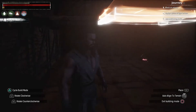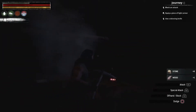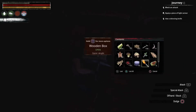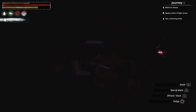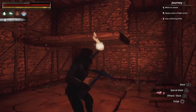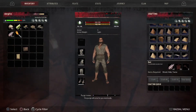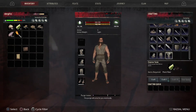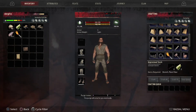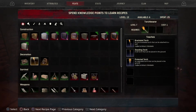I finish up the last couple of ceiling spots from inside the base, completing the overhead cover. Then I grab a torch from the chest and realize I didn't unlock standing torches — but checking my feats I have six points available. I find standing torches in the list and unlock them now.